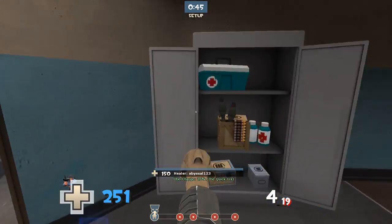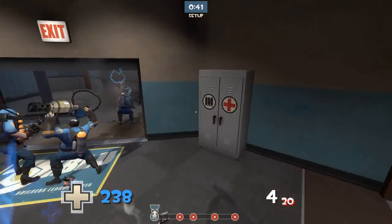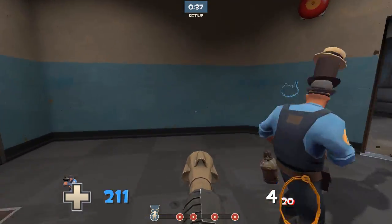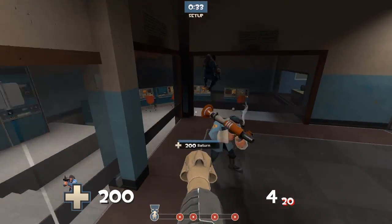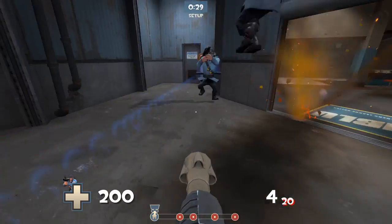Welcome back to another episode of Let's Play Team Fortress 2. Today I'm rolling the Soldier, obviously, and I'm running the Original, which is basically just a reskin of the Rocket Launcher — based on Quake, which is part of Team Fortress' roots.